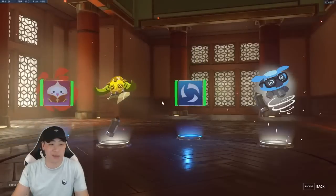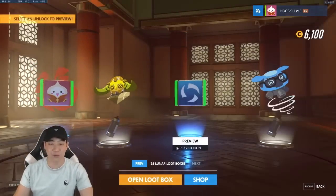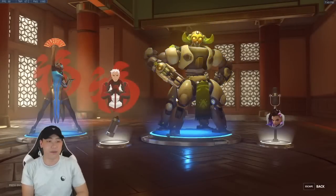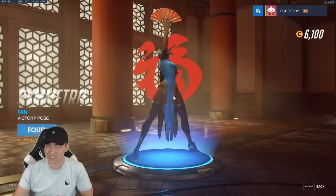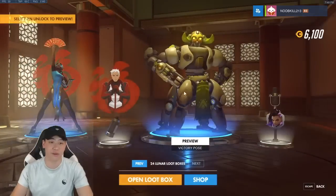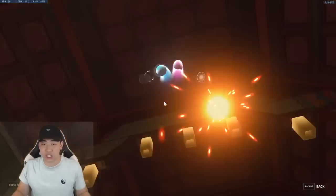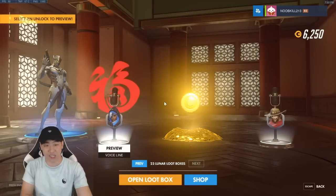I really want to get that Fortune player icon. I know — 'player icon, really Nick?' — but I just want it, it's so cute! We haven't pulled anything crazy in the last couple packs. We did get what looks like a new victory pose for Symmetra. I didn't participate in last year's Year of the Rooster event so I'm not sure what's new. I'm really shocked they added this much content right after Blizzard World.